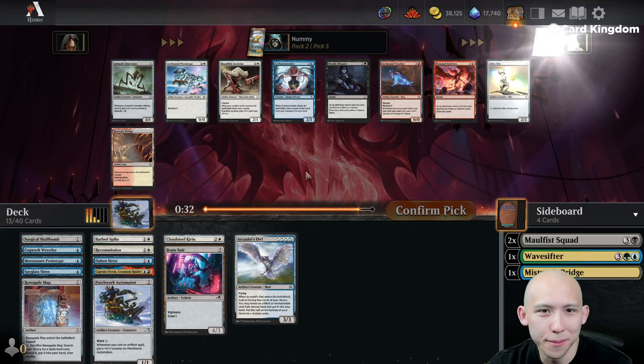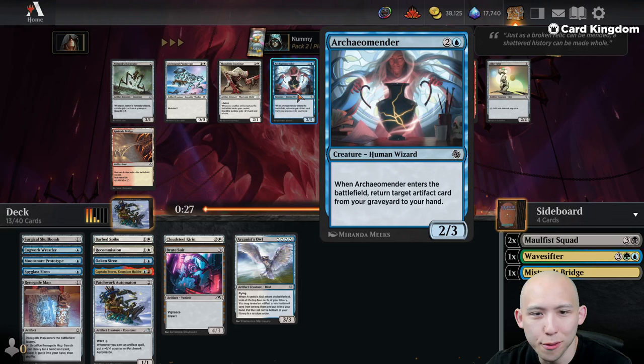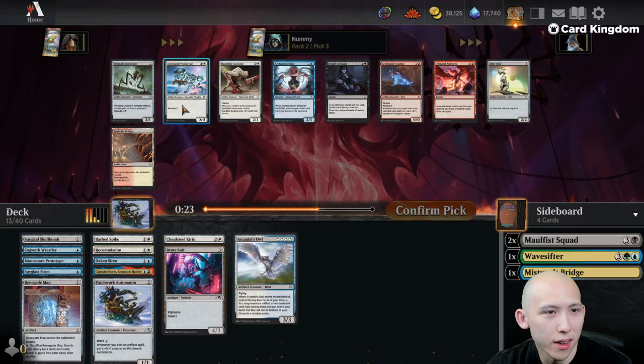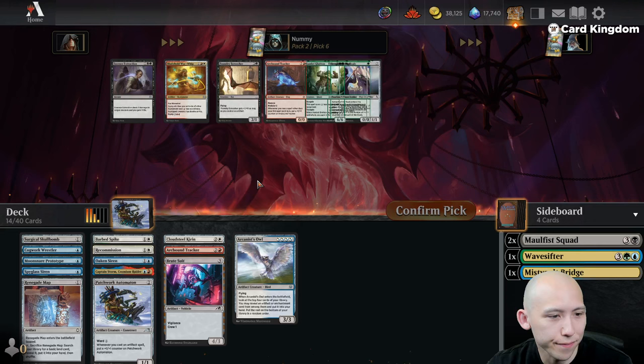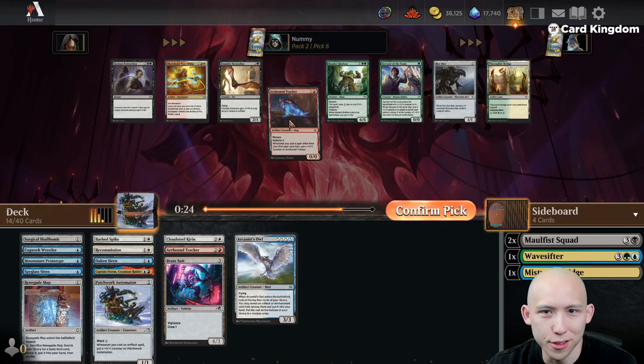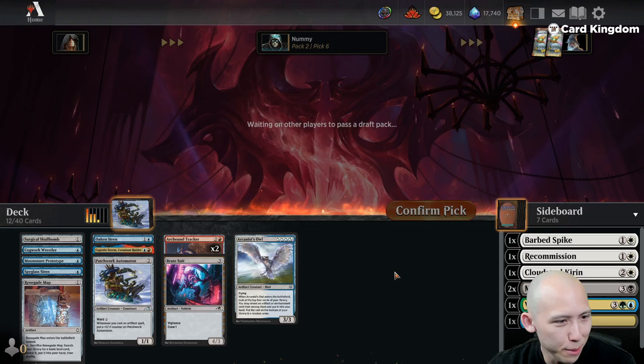Archao Mender — 3 mana 2/3, returns an Artifact from the graveyard to your hand when it enters. Not bad. Another Modular card. Tracker now after Captain Storm I guess. The Bladehold War Whip — that's a good one. But another Tracker for us. All right, let's lock in the red-blue I suppose. We can still play this Owl, it's just going to be a little bit harder to cast as a quad-blue card.